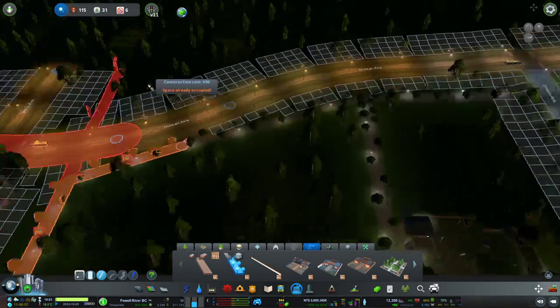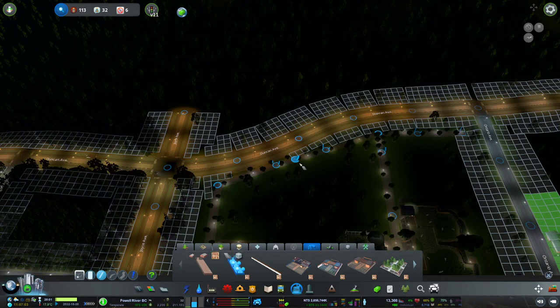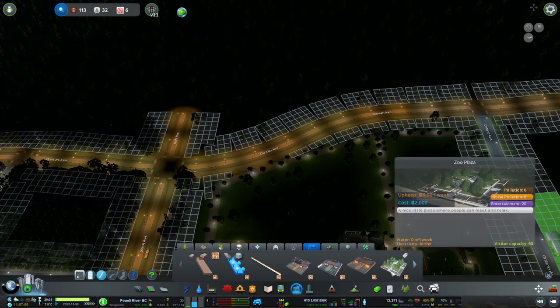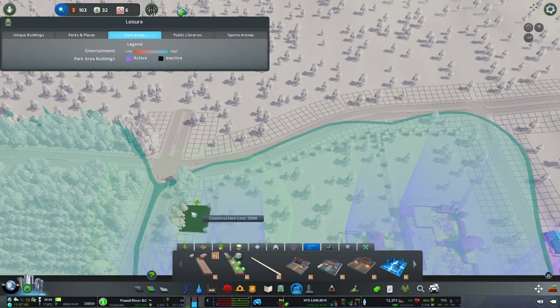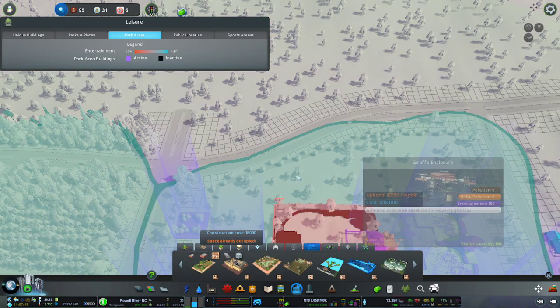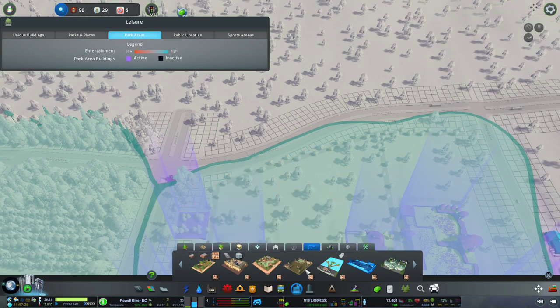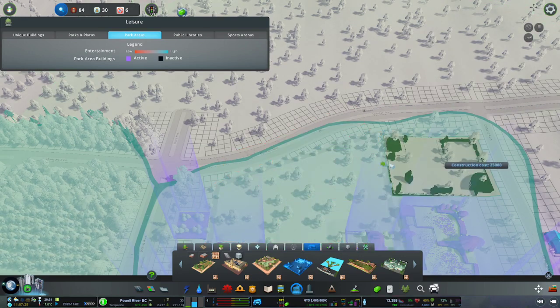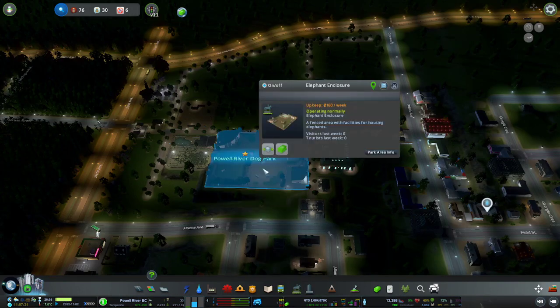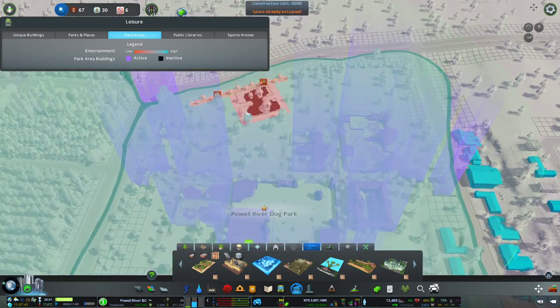Let's bring the path around here to make sure visitors can't sneak into the zoo for free. There's a zoo plaza option — interesting, let's see what zoo plazas are. Let's try a giraffe enclosure in the remaining space. We already have an elephant enclosure, so let's try a flamingo enclosure instead.